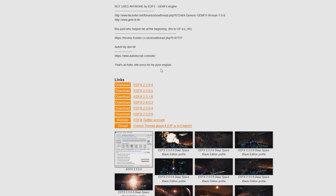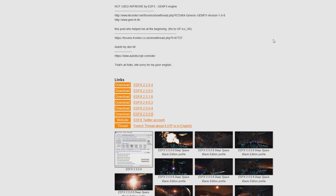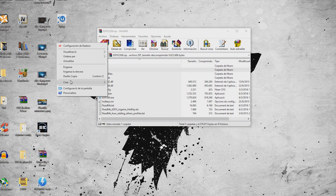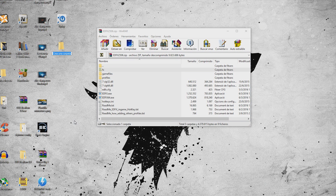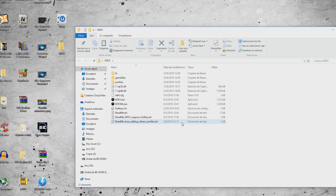You have to scroll down this page and download the latest version, which is hosted in Dropbox. Download it and say you don't want to register. Once you have this downloaded, open it. There are a lot of things inside. What you have to do is go to your desktop, create a new folder and call it EDFX, then select everything and drop it in there.